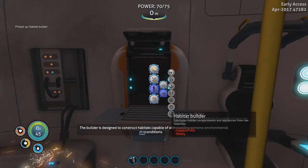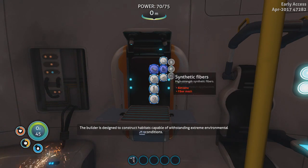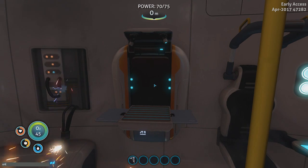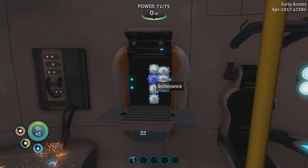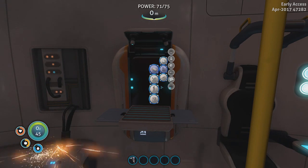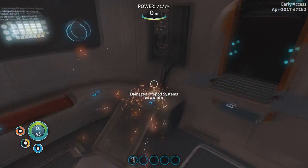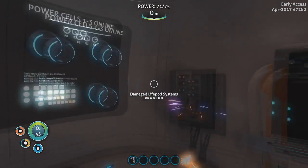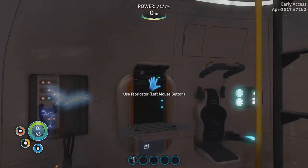You get the basic stuff you start with in the game. But if you go in and type 'unlock all', pretty sure that's the code — and voila, everything in the game is now unlocked. I strongly recommend you do NOT do this. It takes away a lot of the fun and makes the game incredibly boring — it's the most boring thing you can do.